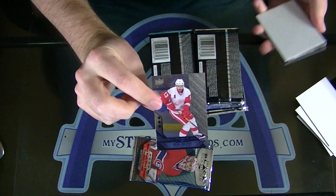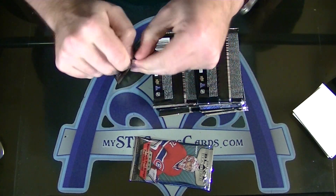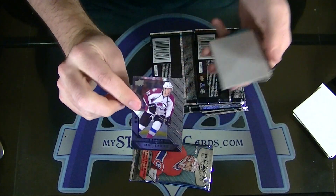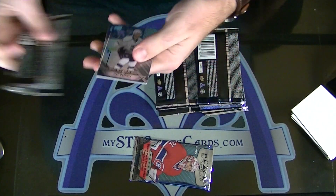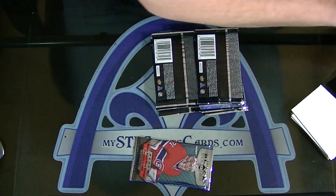Triple of Pavel Datsyuk for Detroit. Double of Lamoriello for Colorado. The Ags black 3000. Triple of Patrick Nemeth for the Dallas Stars.